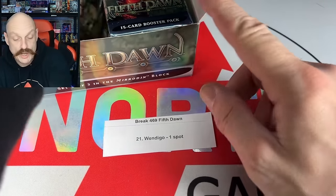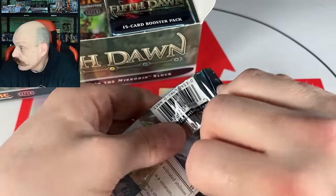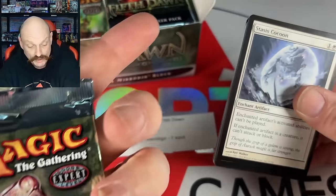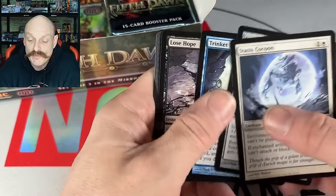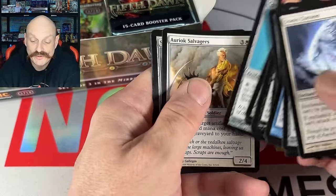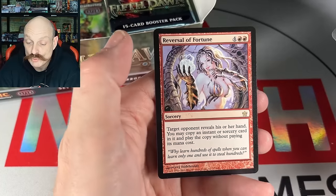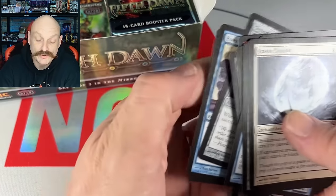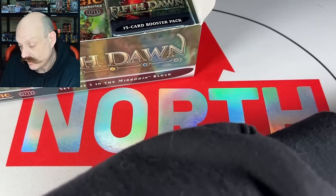Wendigo — I'm double-checking the Uncommon daggers. Grafted War Gear worth a few bucks. Stasis Cocoon — we're still missing the KCI. Centurion, another Eyes. Ooh, Reversal of Fortune — look at that art! They don't do that anymore.